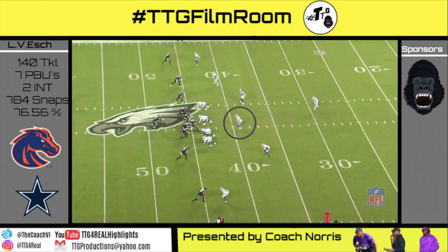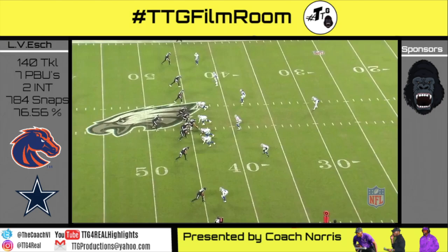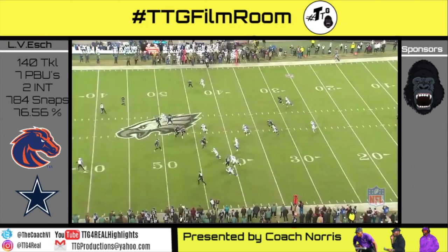Empty personnel, cover three in the field, cover one in the boundary with the defensive lineman popping out to play man-to-man on the number three wide receiver. Vanderesh has no threat, so he takes a deep middle drop, plays the quarterback's eyes, and drops underneath the dig route to catch the interception for the Dallas Cowboys.